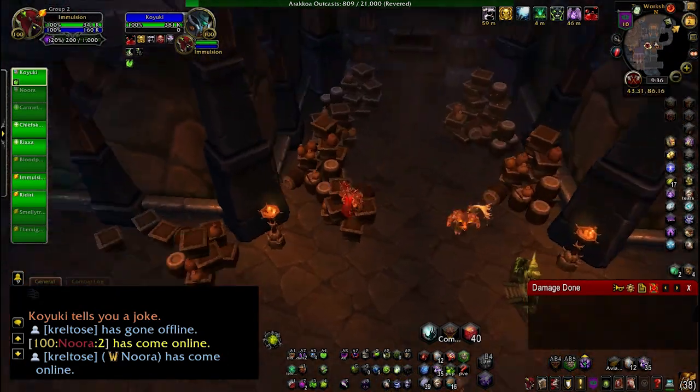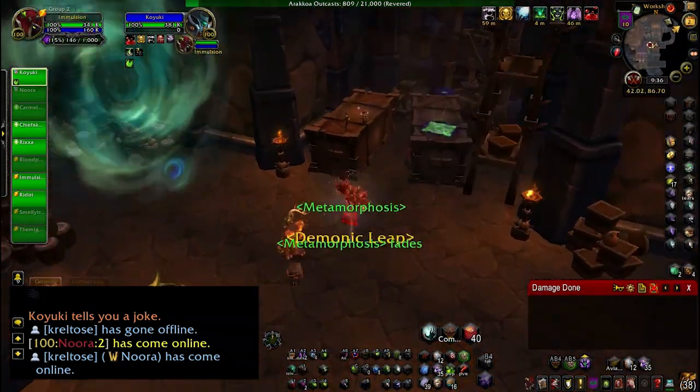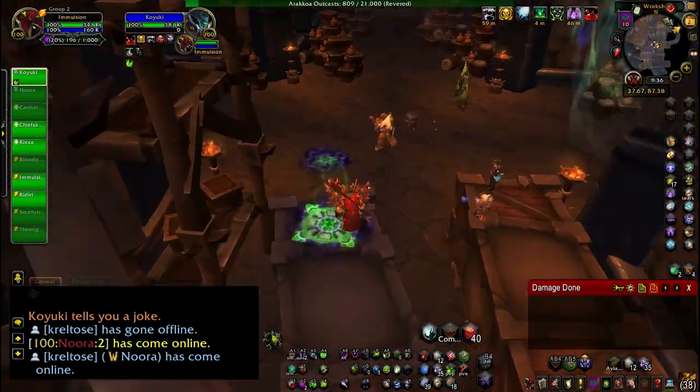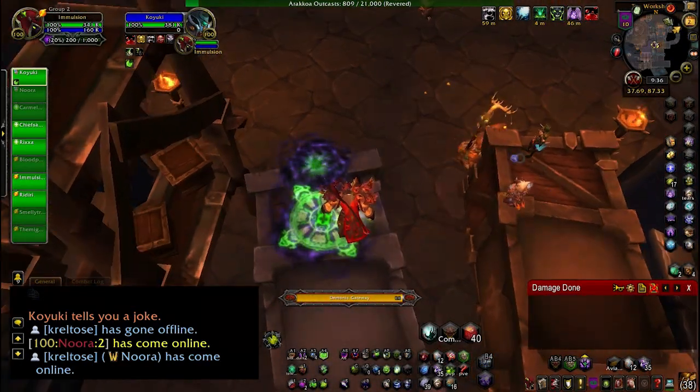What you want to do is get up on this box right here. As a warlock, I'd use demon form, but you can probably get up there or get another warlock to get up there. Then you jump over this box and put down a warlock gate — and it'll go inside the box.